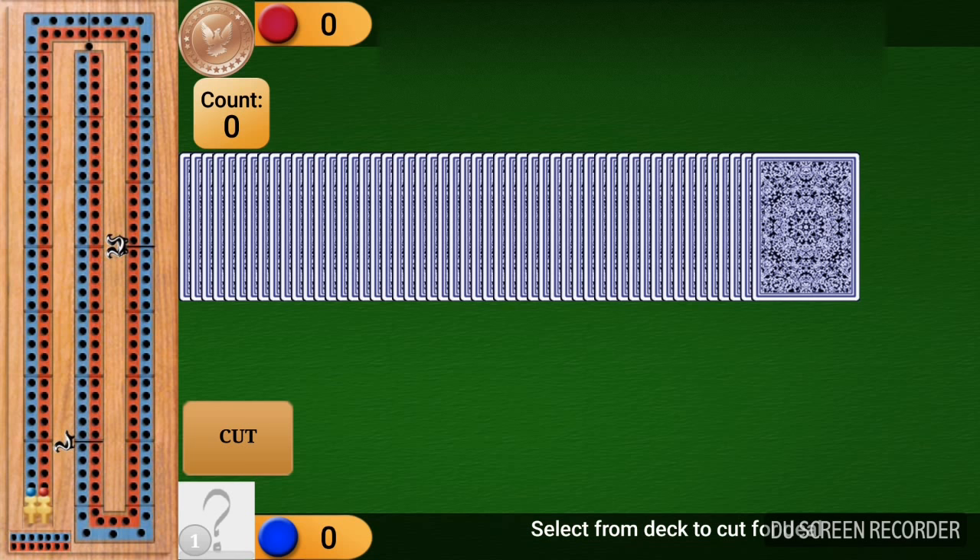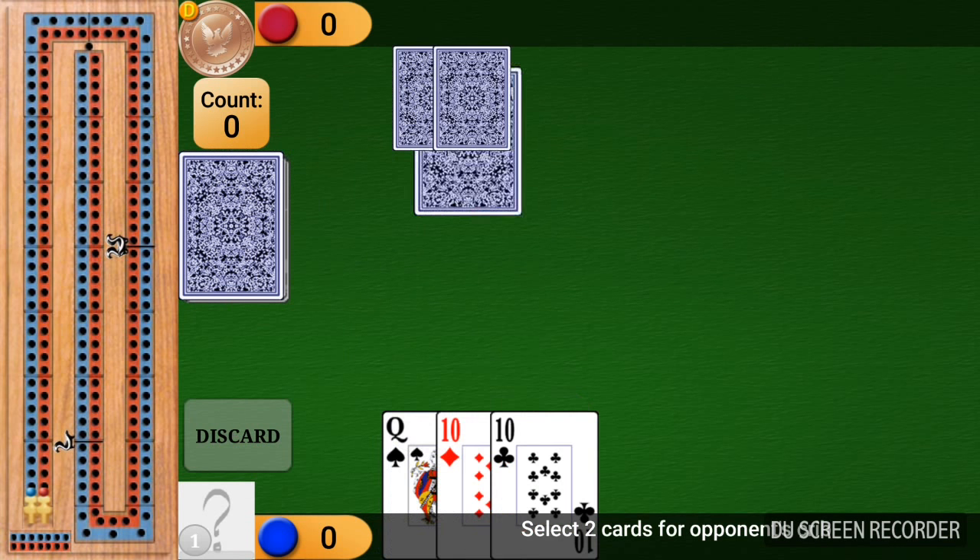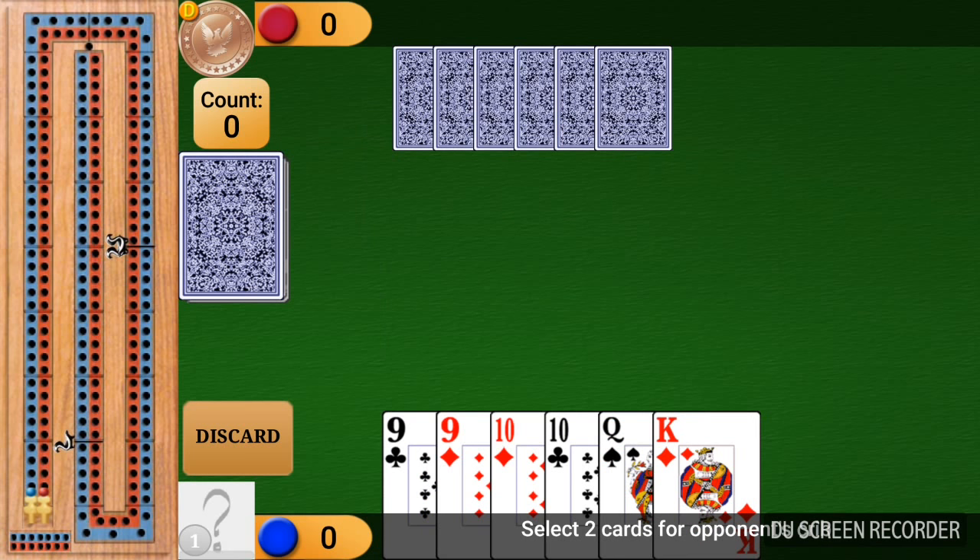The first thing to do in Cribbage is you select where to cut the deck. I lost the deal, so my opponent is dealing first. Now the key to Cribbage is to set yourself up for scoring combinations — pairs of cards, three of a kind, that sort of thing. Also a combination totaling 15 scores two points. In this hand I'm going to be selecting two cards for the opponent's crib. Generally you don't want to give your opponent good cards for their crib.